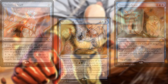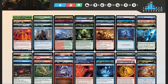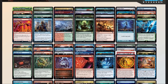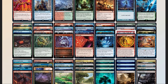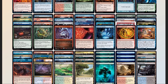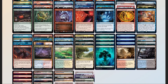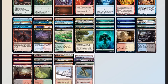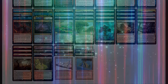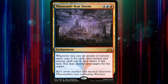Now that we have our deck list, let's compare it to our checklist: 51 mana sources split between 34 lands, 14 pieces of ramp, and 3 rituals. 14 pieces of card advantage. 16 pieces of interaction. 2 board wipes. 2 pieces of graveyard hate in Commit Memory and Return to Nature. 1 Sudden I Win card in Thousand Year Storm. Seriously, Thousand Year Storm is gross and I love it.